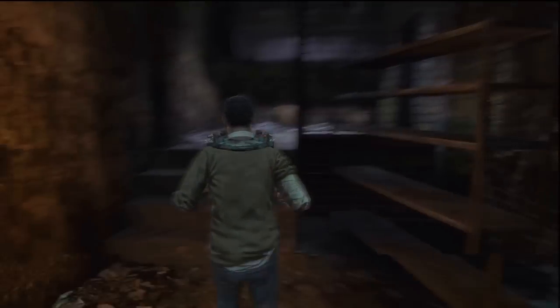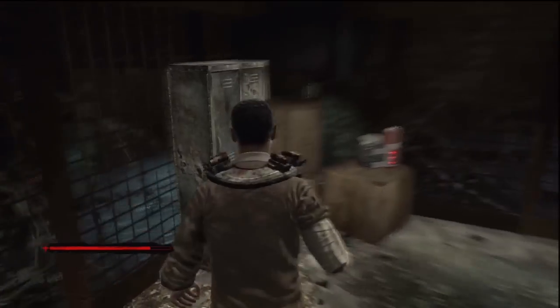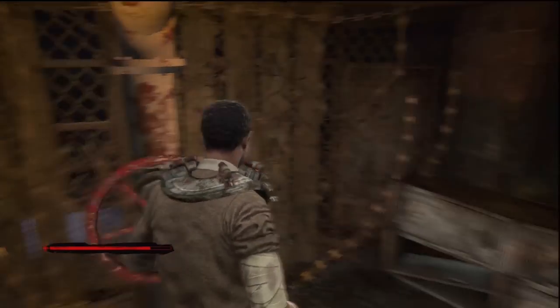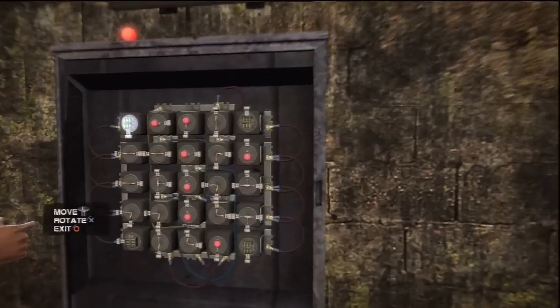For this section you will have to complete two circuit puzzles in time to open the exit door. Head down here and you will have to find a way to turn off the steam. Take the coupler from this locker and then you can turn the valve to shut off the steam. Once you've shut off the steam, head back over here and you can complete the circuit box.